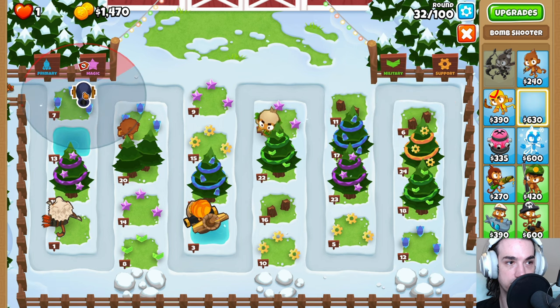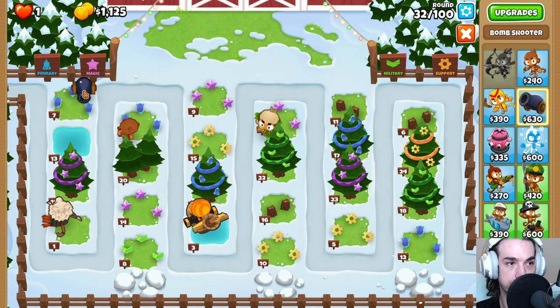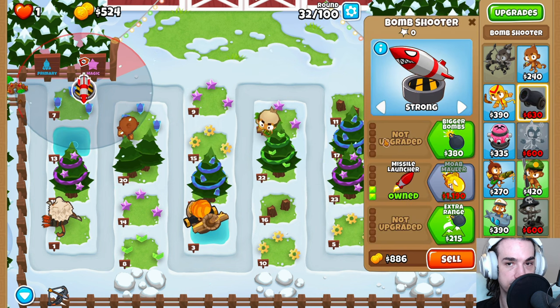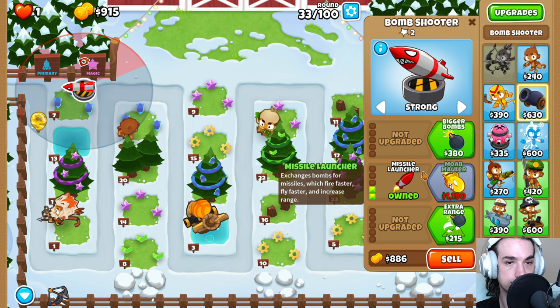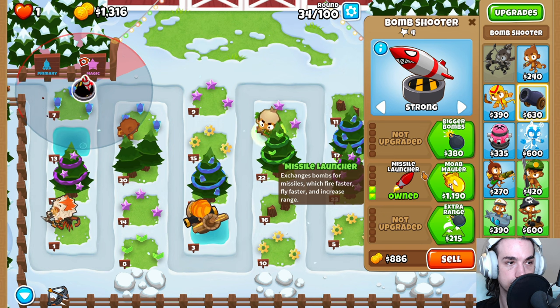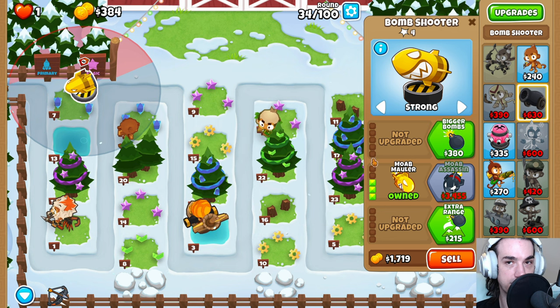We're going to place down our Moab Mauler — up until red, to the right until red, up. Set this to strong. There we go. Now we have this for round 40.